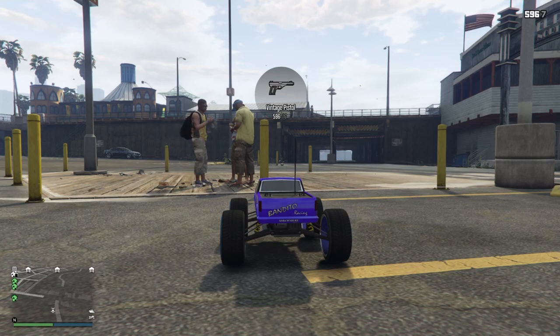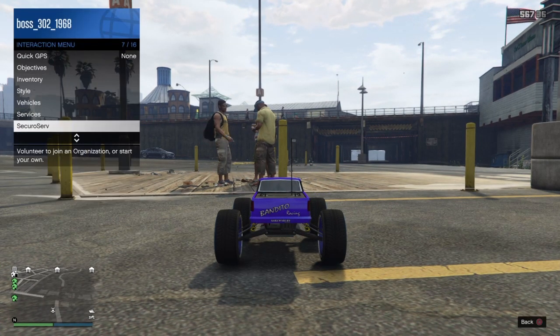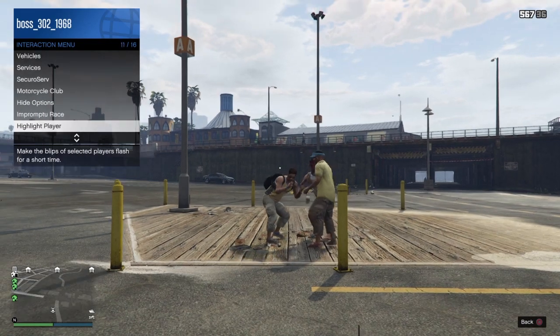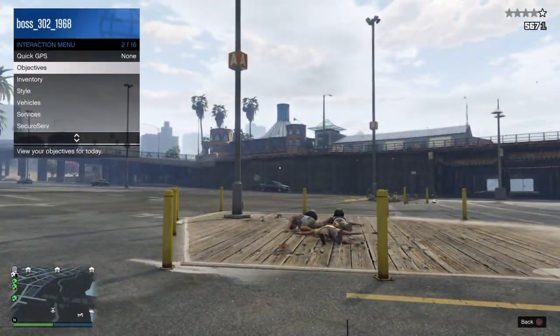I'm going to go ahead and get myself the AP pistol. Now all we're going to do is go to the interaction menu, hold down on D-pad the whole time you want to shoot somebody, and you're going to hold L1 and hit R1. As you guys see, you can shoot anybody you want with your gun — I shot him with the AP pistol.